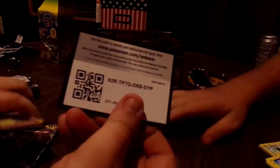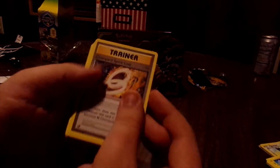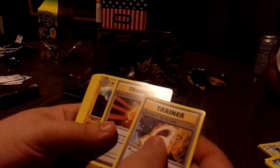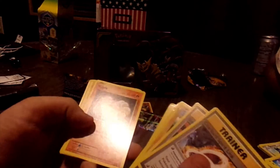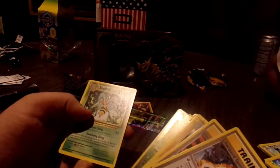Let's go ahead and start with Evolutions. So we got a Charizard Spirit Link, Super Potion, Choke, Drowzee, Electabuzz, Vulpix, Sandshrew, Onix, the first is a Caterpie, and the rare is a Beedrill. Not that good. Yeah, everyone else got a holo rare and I got a regular rare.